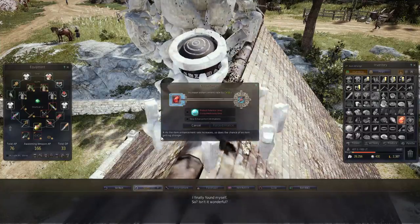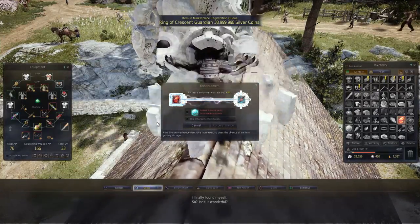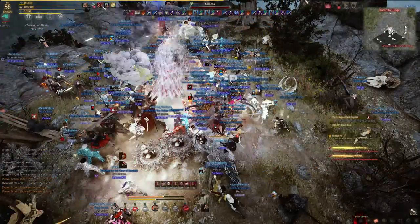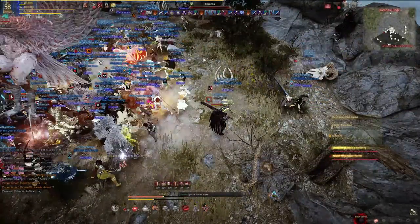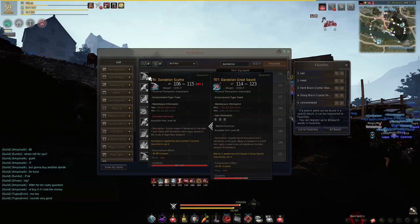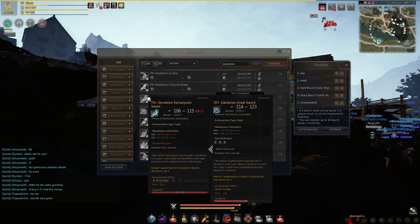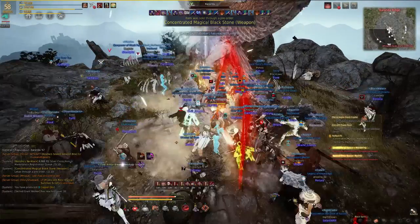We've left the best until last — the boss which drops the best awakening weapon in the game, the boss which has lost me more XP than I'd like to think about, and the boss who has reduced your FPS to less than 5. Yes, it's Kuranda. Kuranda is a harpy boss located in the mountains just south west of Florin. She drops the best awakening weapon in the game called the Dandelion, which has more AP than any other awakening weapon but is very rare, which is why so many people are still farming this boss.